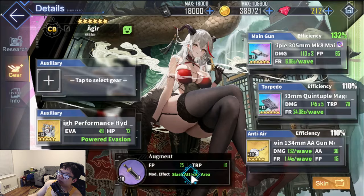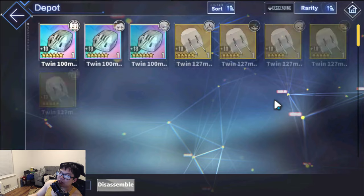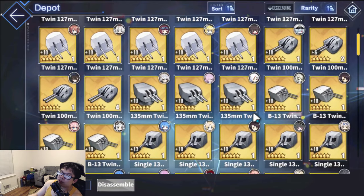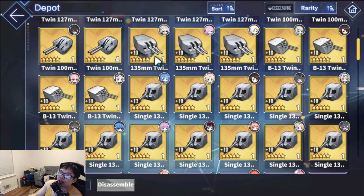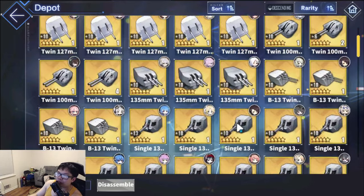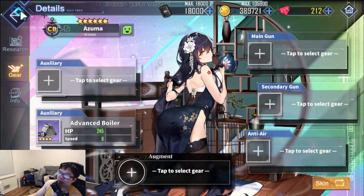Now if you guys have DD guns for, like, Ozuma, just toss in whatever gun you guys feel is good for DD. I just stack the highest firepower, which is 35 firepower. Any 35 firepower DD gun is fine. Tosh Kent gun is okay, Baguette gun is okay. The Italian one is alright — it has some anti-air on it. I would just stick to a 35 one; there are multiple 35 options available.